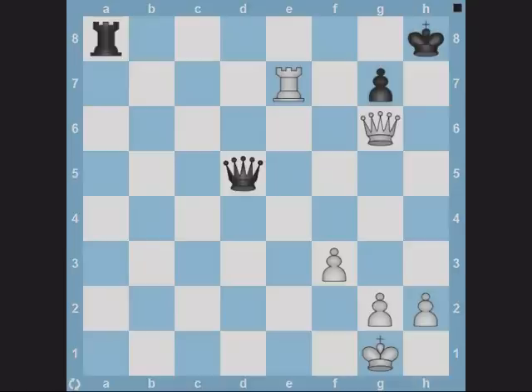Take a look at this position. It's black to play. Can you see the queen fork? Black doesn't have to defend his king from checkmate on g7. He has a stronger move which is Qc5 check, forking white's king and rook. After the king moves, black can pick up the rook.